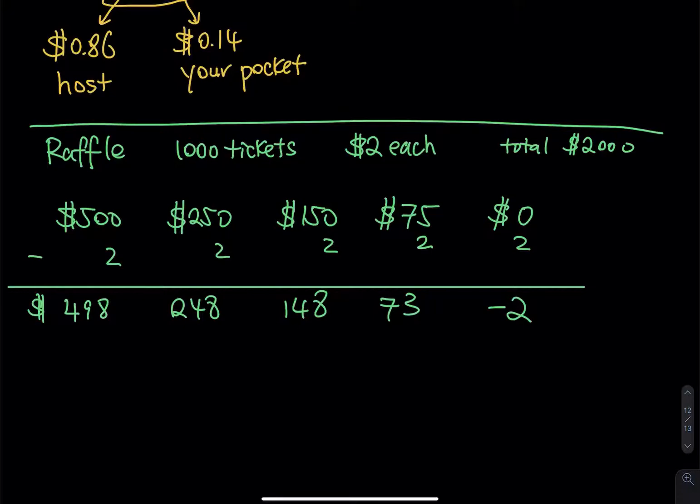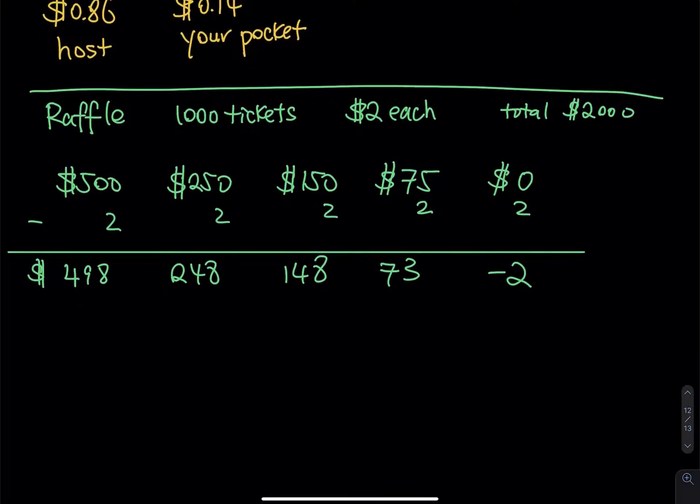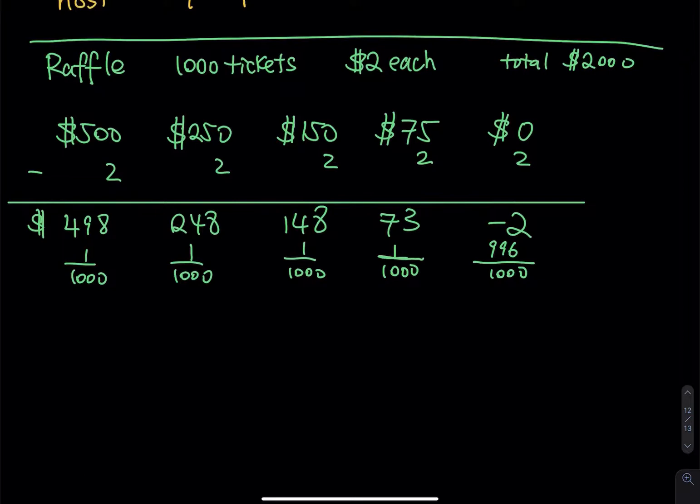What is the probability of winning $500? There is only one ticket out of a thousand, so the probability is 1 over 1000. The same applies for the $250, $150, and $75 prizes — each is 1 over 1000. We already account for four tickets, so the remaining probability of winning nothing is 996 divided by 1000.